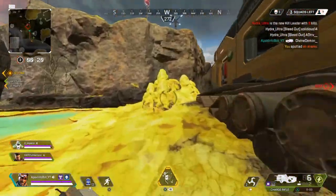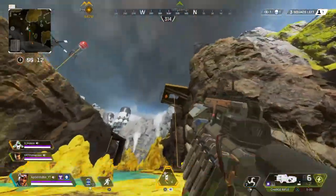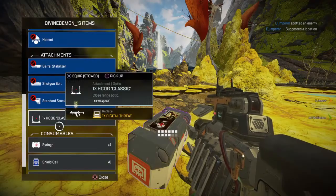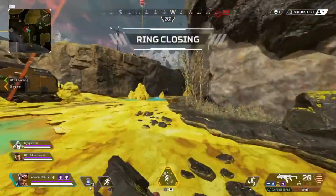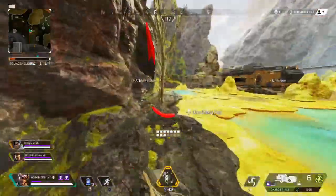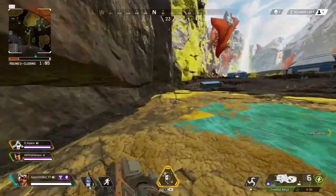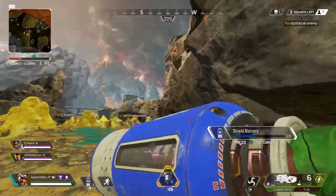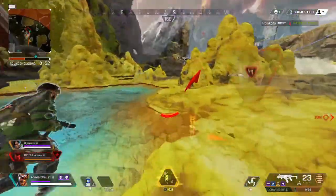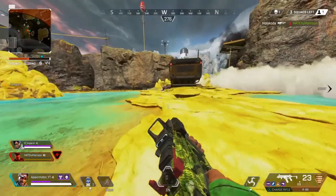You can now equip multiple skydive emotes. Daily challenges should only give you at most one challenge for a legend you don't own, with no duplicate character daily challenges. They've fixed slowdown and performance drops at the start of matches. Mirage decoys will now go where directed when deploying during the drop if Mirage isn't the jump master. Lifeline's DOC drone will no longer float away after being deployed on supply ships.